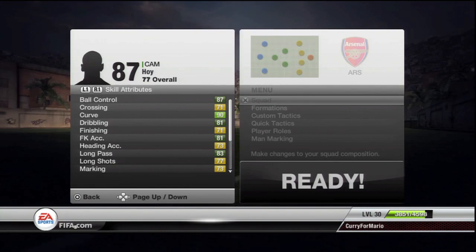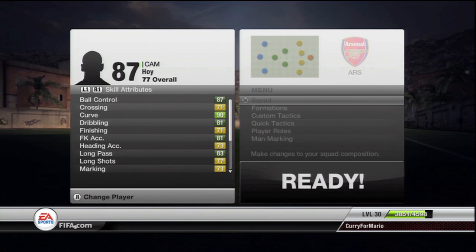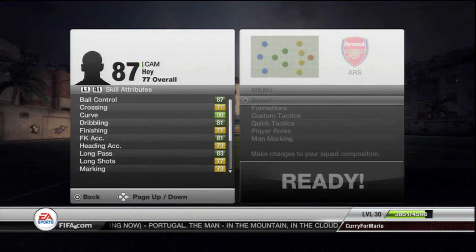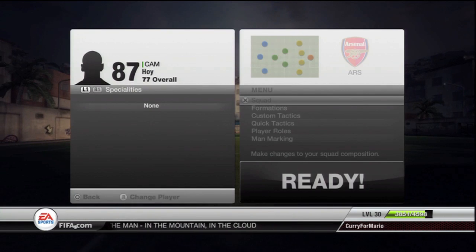In the CDM position we have Chris Hoy — good old reliable. None of his stats are incredible but none of his stats are bad. Curve 90, and the British cyclist does the job in that role. His sprint speed is 88, which is pretty good, and that's about it for him.